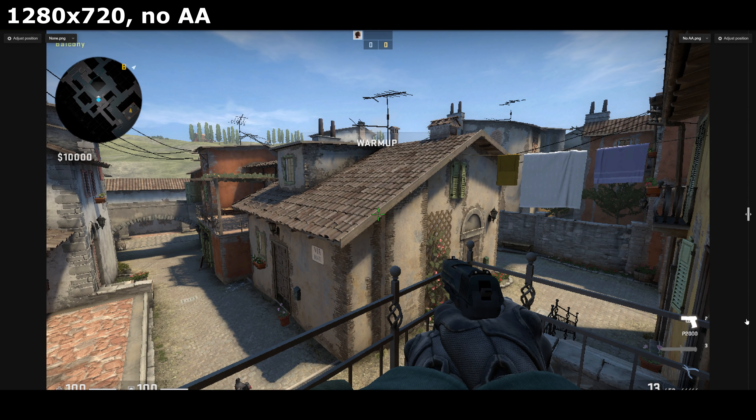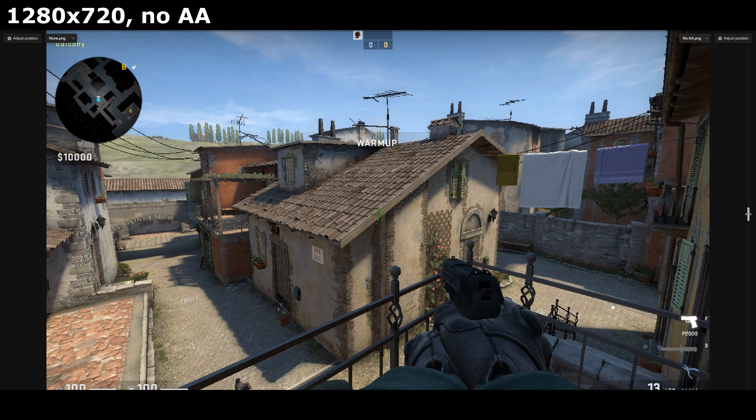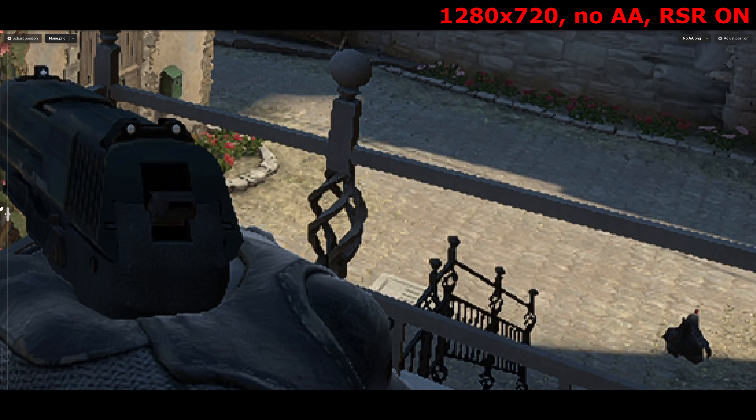So what does this upscaling look like? This is 720p, and this is 720p with AMD's RSR upscaling enabled. RSR isn't supposed to anti-alias the image, but I think it does, or at least it does on some edges — it still misses others.